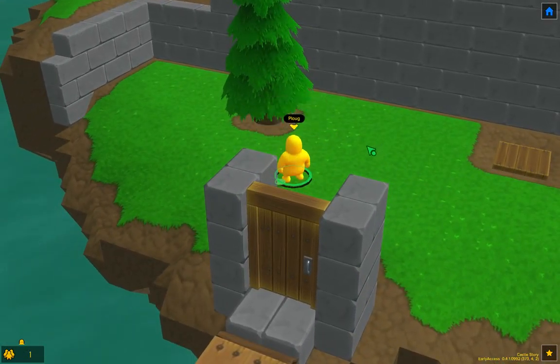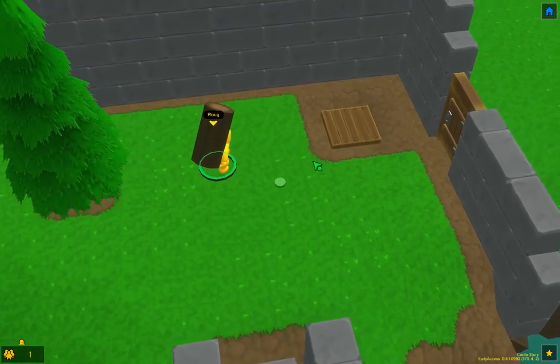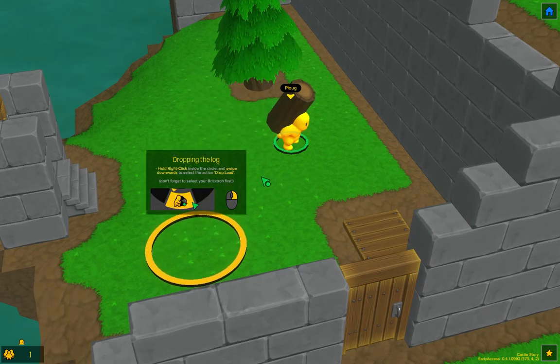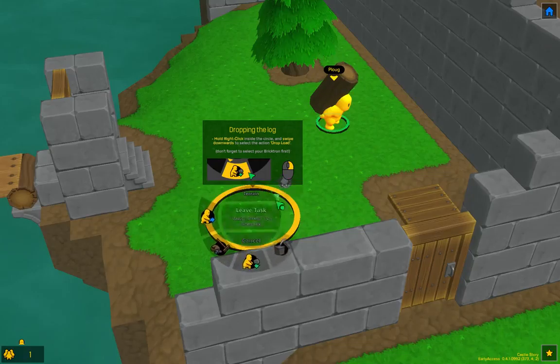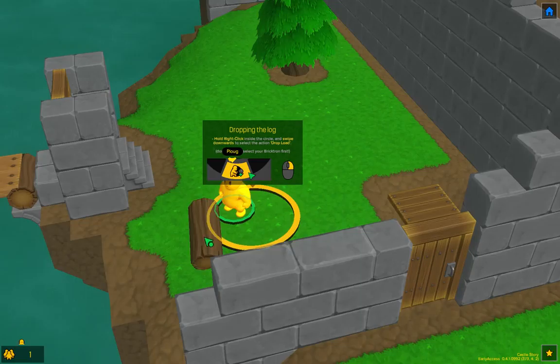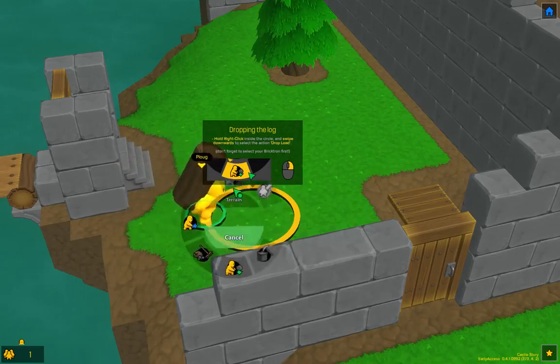Picking up objects - just right click. Fetch it Plaug, do it. Seems quite heavy for you. Dropping objects - so I'm going to drop one here. Quite a nice menu. Did I miss? Yeah, I did miss. Hey you Plaug, I told you to drop it inside the circle.